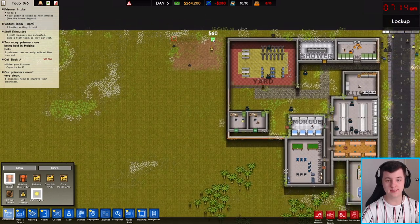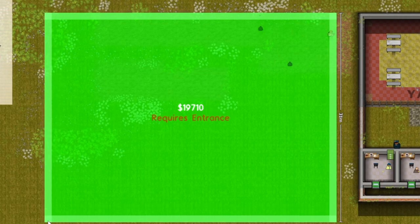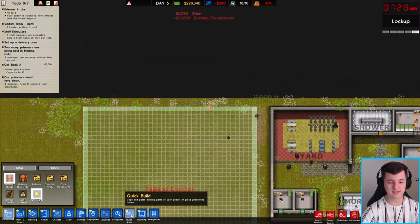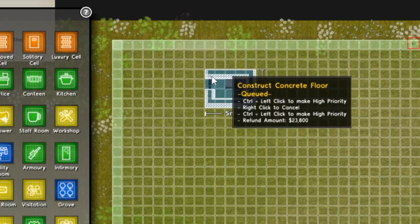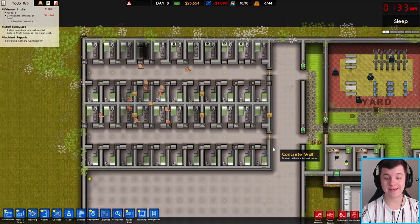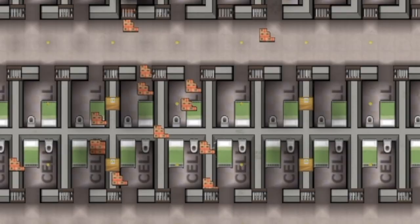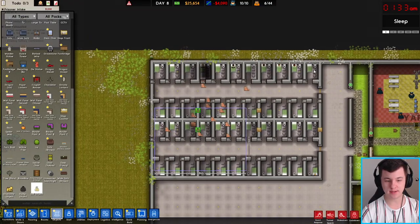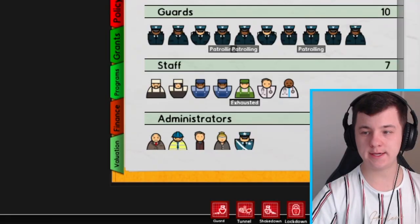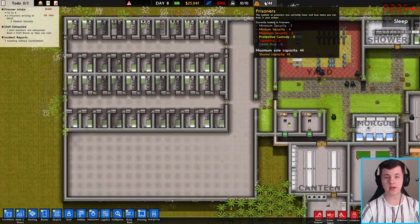We're going to build a brand new prison cell block, utilizing the whole area. It's going to be three wide, with a 40 by 40 foundation. Once the foundation is done we can start placing in all the basic cells. The new cell block is completed. The builders left rubbish everywhere, so we'll sell everything here. We also sell off workers we can't afford.